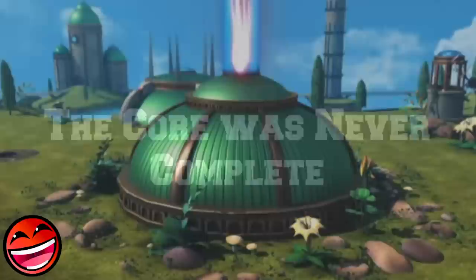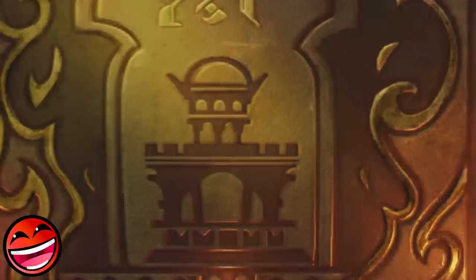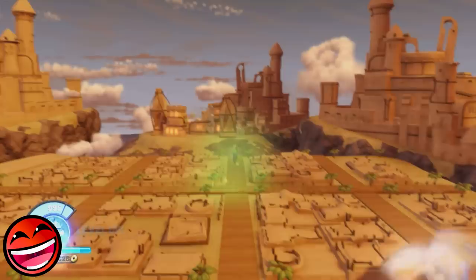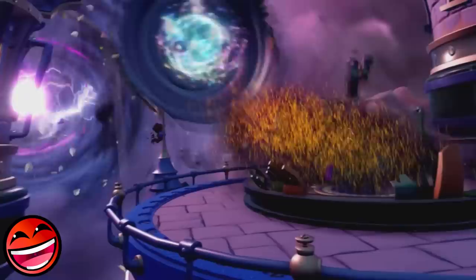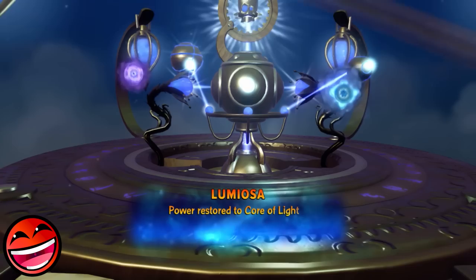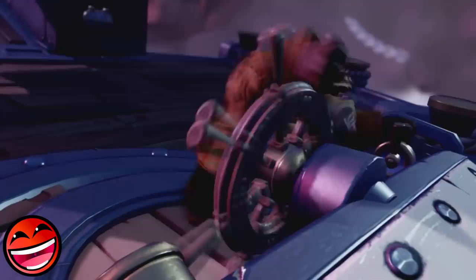The Core of Light was never at its full potential because it was never completed. In Superchargers, Pomfrey's research in the Spellpunk Library reveals the Core of Light was missing a component — the Eye of the Ancients — that would turn the Beacon of Light into a full weapon to defeat the Darkness once and for all. The Skylanders retrieve the Eye of the Ancients, but the Skyeater destroys the Core of Light in a surprise attack, leaving them to come up with a new plan. The Core of Light also appears in Imaginators, rebuilt in the Light Sensei realm fueled by power crystal lasers. We never see it fully completed, so its full potential has never been witnessed.